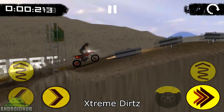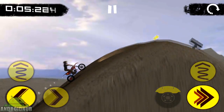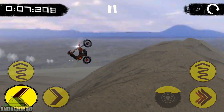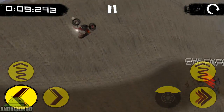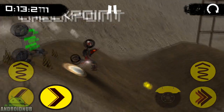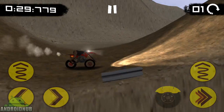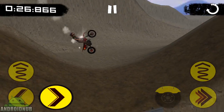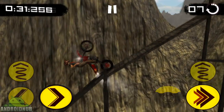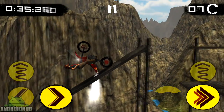Next up we have Extreme Dirts, published by Makemake Games. Here's a cool trials bike game. The graphics aren't too bad, and the game actually has pretty good physics. You hold a button to accelerate, and you can lean forward or lean back. You can also jump, so you go through obstacle courses — and it's actually really fun doing back flips, front flips, and going through the obstacles without crashing. Until Trials Frontier comes out, this is a really fun trials bike game to check out.